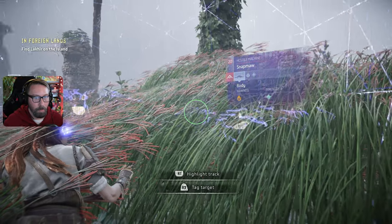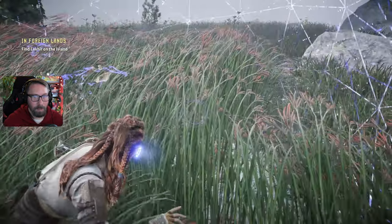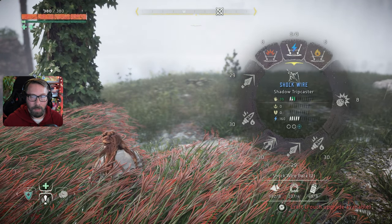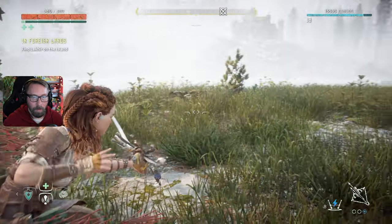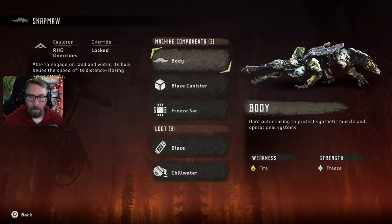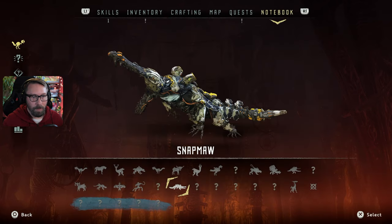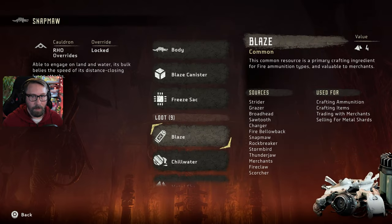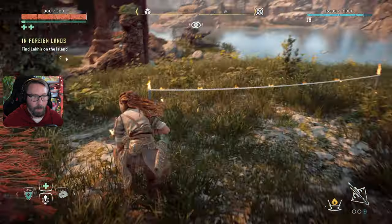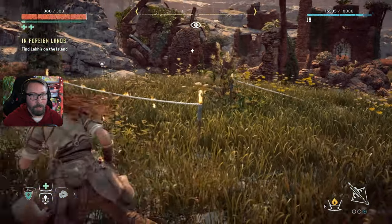Snapmaws everywhere. If we have to kill some we'll kill some, but fine — look, here on the island. Is that it? No, that's the weakness indicator. Supply crates. Do we kill all these things? Let's check our arrows and look in the notebook. Snapmaw: hard outer casing to protect synthetic muscle and operational systems. Blaze canisters — they're all weak to fire. They've got a freeze sack. Where's the weak point — on top of the head, underneath the jaw?